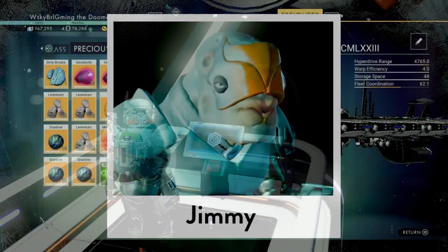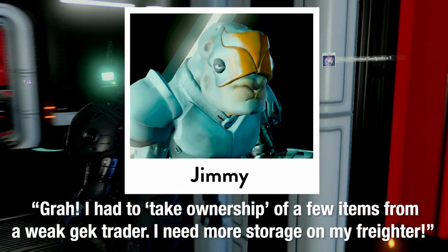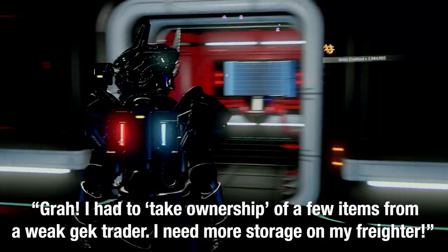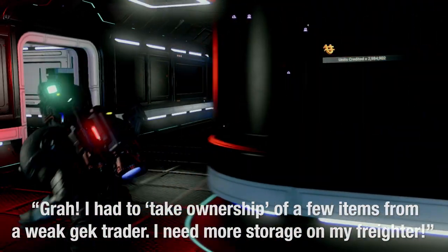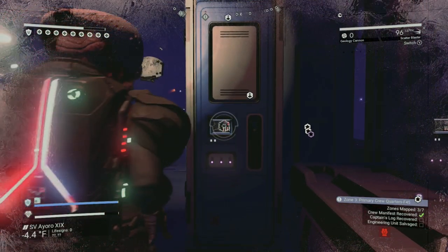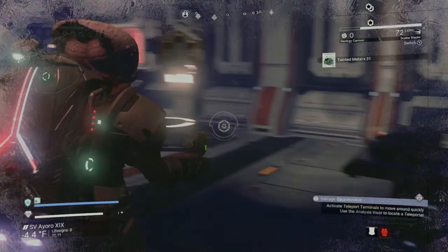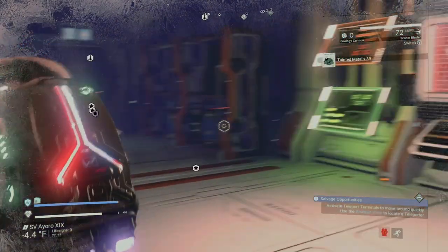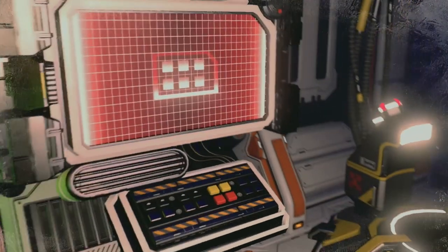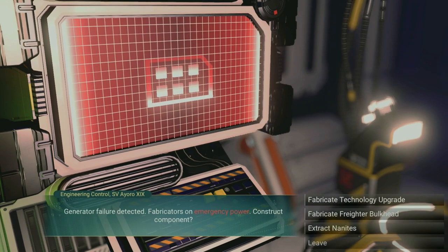Our final question comes from Jimmy in Euclid. Jimmy asks: how can we upgrade our storage on our freighter? I did an earlier video about how to obtain the horrific helmet, and in that video I go through derelict freighter missions — check that out if you're unfamiliar with derelict freighters. But the short answer is: at the very end of any derelict freighter mission, you'll encounter an engineering terminal that gives you a choice of either obtaining a freighter bulkhead, which is a storage augmentation for your freighter, or you can craft a mod that helps your fleet be more efficient when running expeditions.